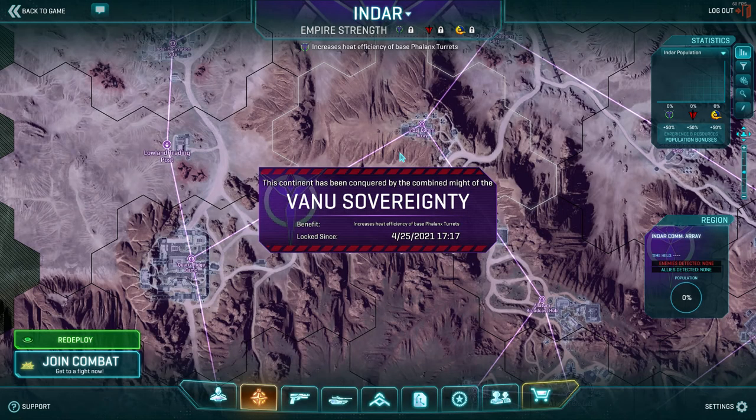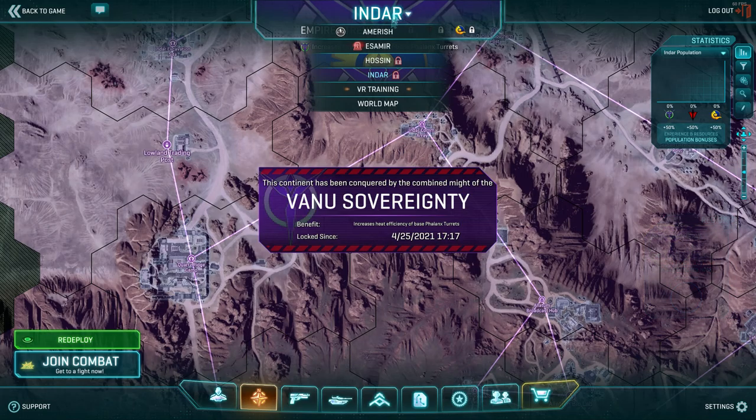Infantry can still capture vehicle bases, but Maxes cannot flip any kind of points. Inside a vehicle you still can, but Maxes don't count toward capture. That's actually a good one for us to try out after this. Those bases basically mean you can capture them with vehicles.